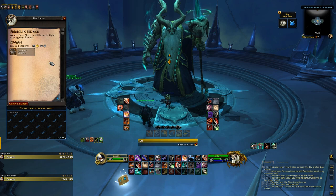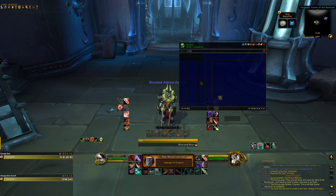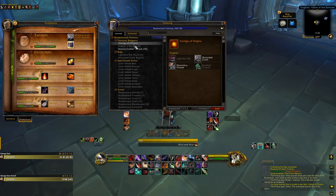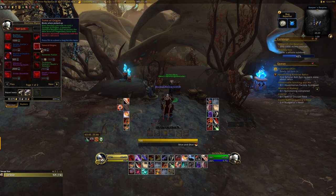Specifically, you'll need to get most of the way through the chapter The Last Sigil, which involves the Runecarver and the Primus. Completing this section of the campaign will reward you the Tome of Origins, which is the recipe you right-click on to learn how to make the Vestige of Origins. However, if you don't have a profession that makes legendaries when you complete this chapter, you will not get this item as a reward. In that case, you'll need to purchase the Tome of Origins from the Death's Advanced Quartermaster — it requires Honored reputation and costs 2,000 Stygia.